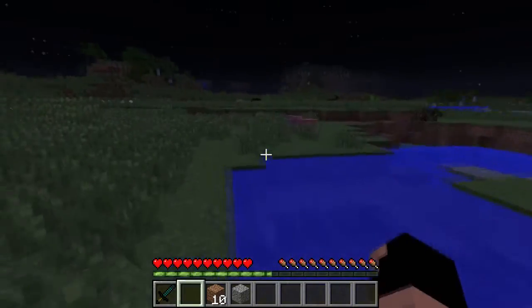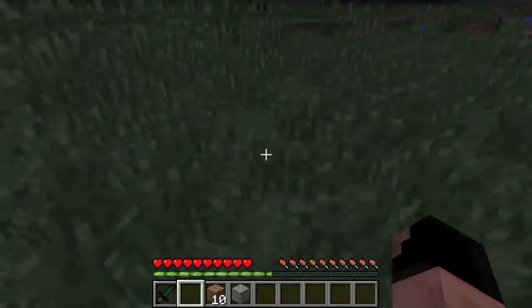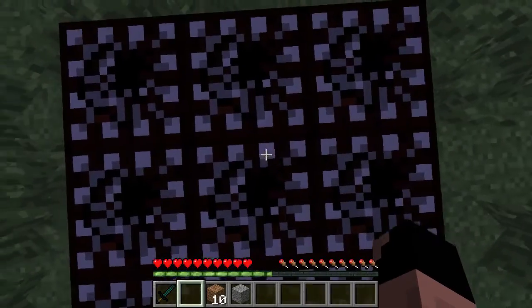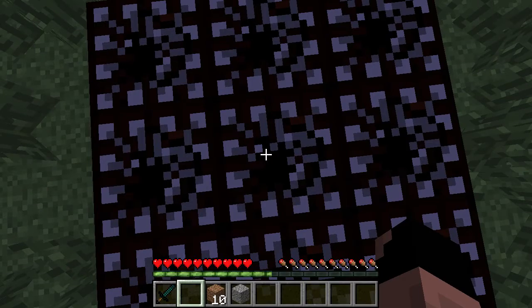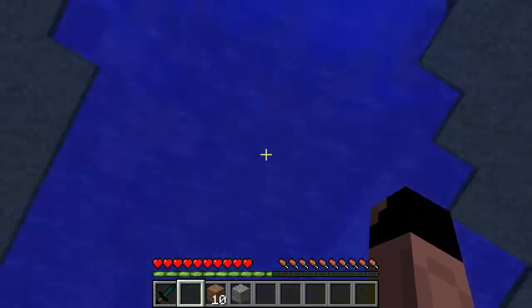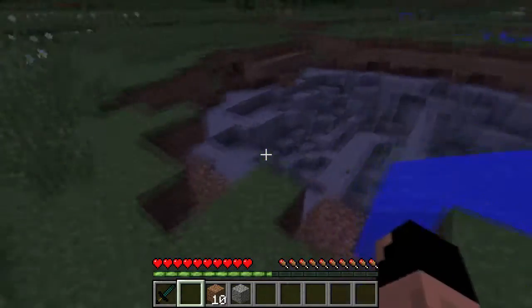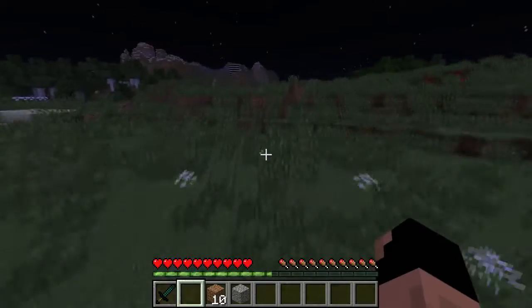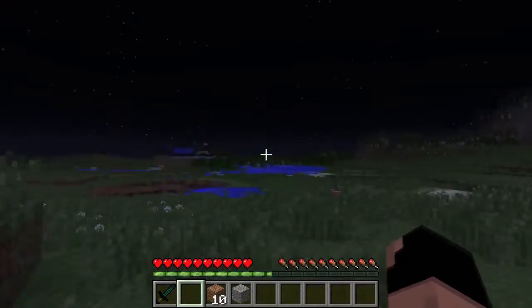I've set up a couple more explosive traps to show the fun of this. Notice that when I used the TNT I didn't take any damage — that's another awesome feature: you don't take any damage from the explosions, though I believe mobs do. Let's fire another one off a little higher in the air. As you can see, a much bigger explosion, but some blocks aren't rendered correctly so the actual crater isn't as large as it appears.